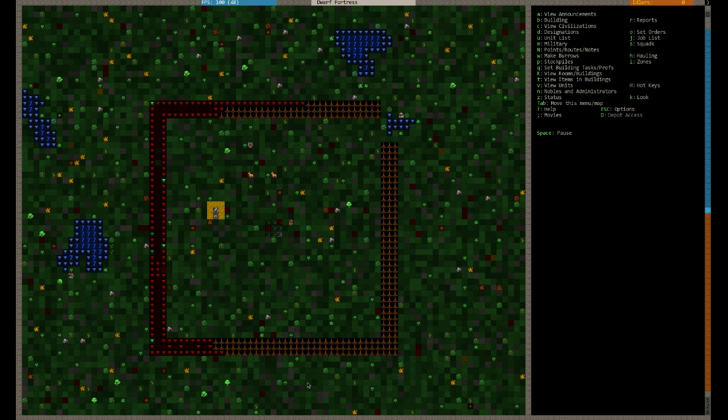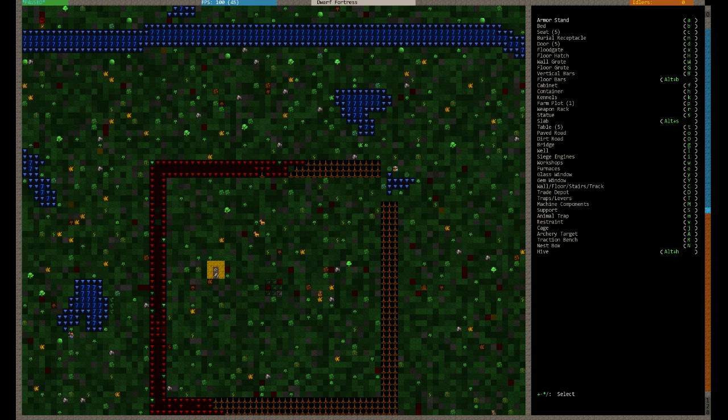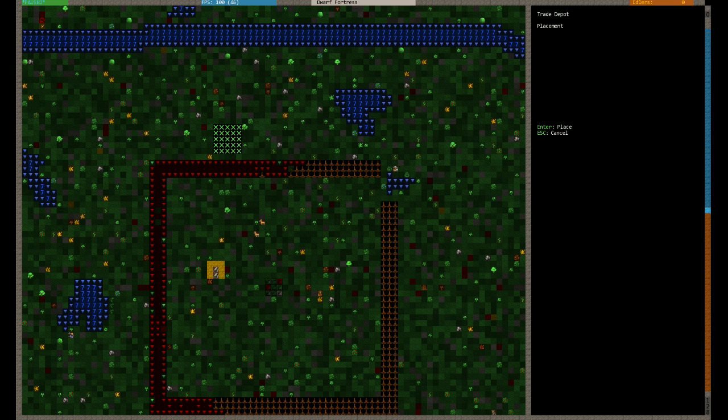Used to be traps. Traps were great defence, but now I've gone towards trenches more than traps. Traps block the route path of your trade caravan, which I will show you shortly. But I'm going to build the trade caravan probably out there and have it as like a second inner layer. In fact I'm going to do that right now. So let's build the trade depot. The trade depot is B and capital D.